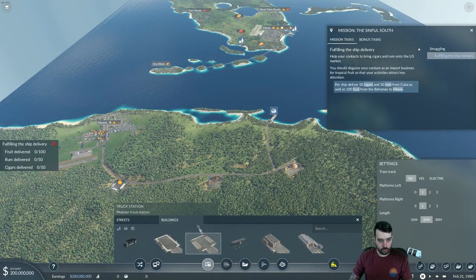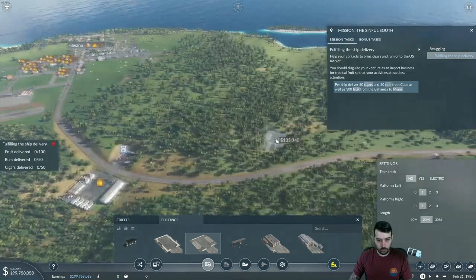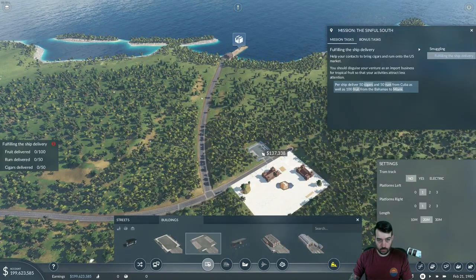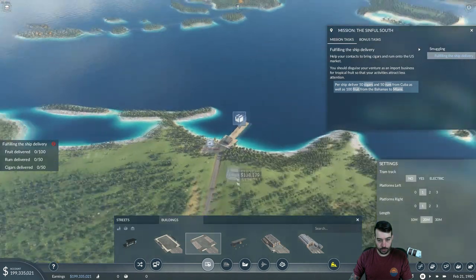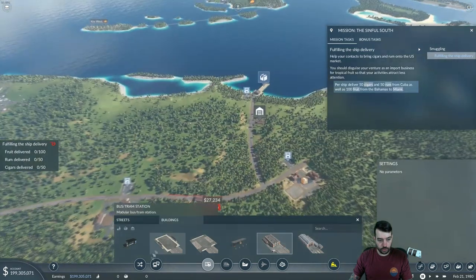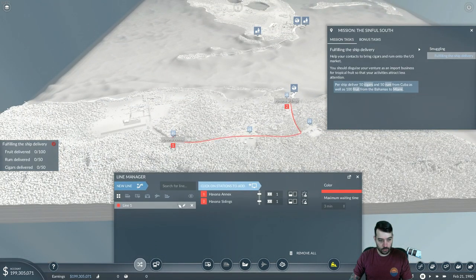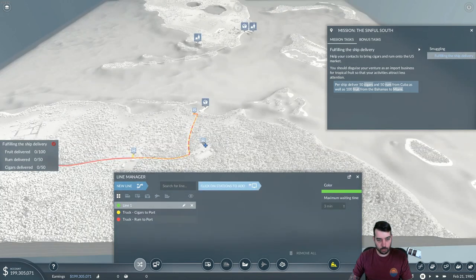First and foremost, we need the truck stations. Pretty straightforward. That's one, two, three. I'm going to put a truck station up here — I could have put a truck stop but I'm going to use a truck station on this one. We do need a road depot at some point; let's put it up here. Let's go ahead and set up all three lines real quick. So it's going to be rum, cigars, and goods. Name this truck 'rum to port,' next line 'cigars to port,' and next line 'goods to port.'